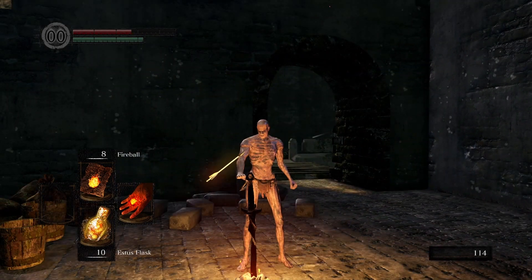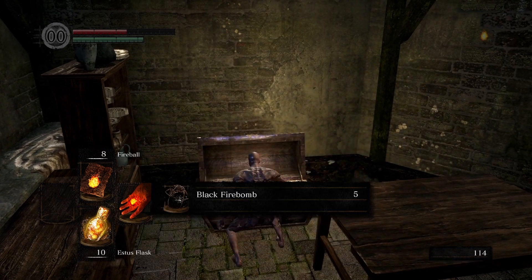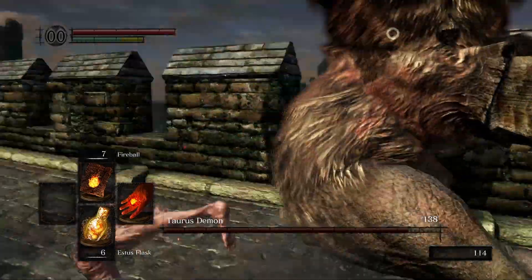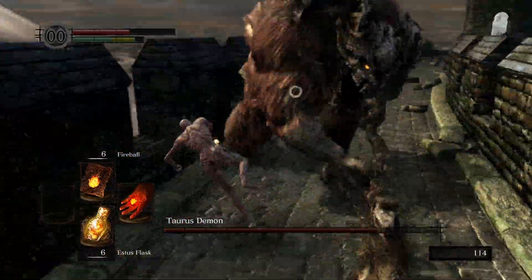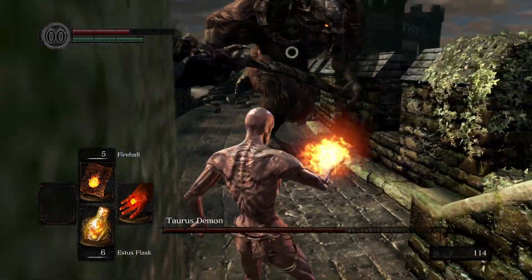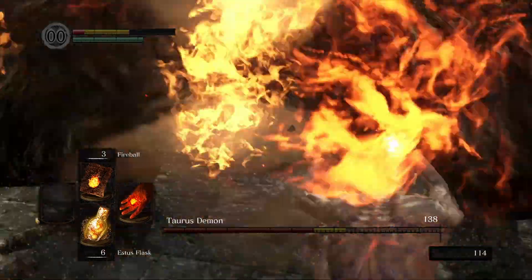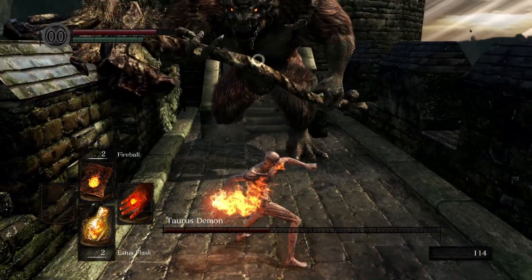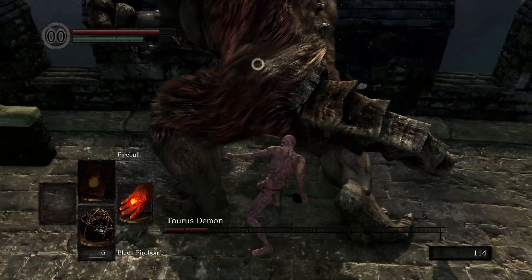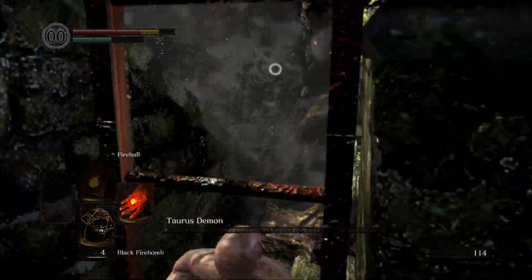With that we can traverse Undead Burg and get the Black Fire Bombs we find in a chest, because in this game we have a fixed amount of uses for every attuned spell, and with just 8 fireballs and no way to obtain more, we don't have enough damage to defeat the Taurus Demon. But since equipped items don't have weight, we can use them to push him over the edge. We could also have just fought him near the broken part of the bridge and he will fall down sometimes.